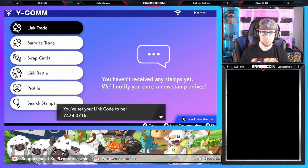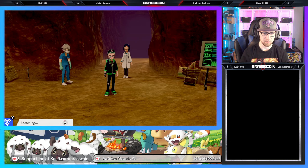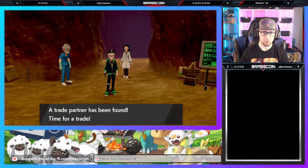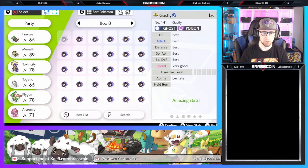74740716 — this is for a shiny Xerneas. We will begin searching for that. A trade partner has been found. Glad to see that X and Y is working a little bit better here.